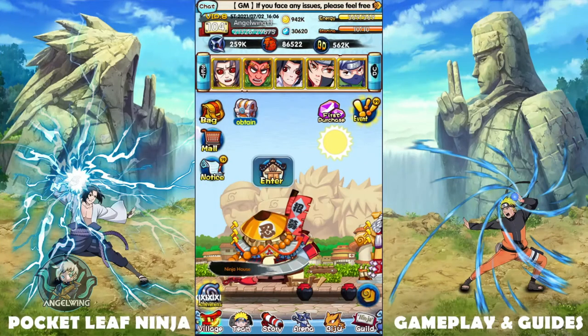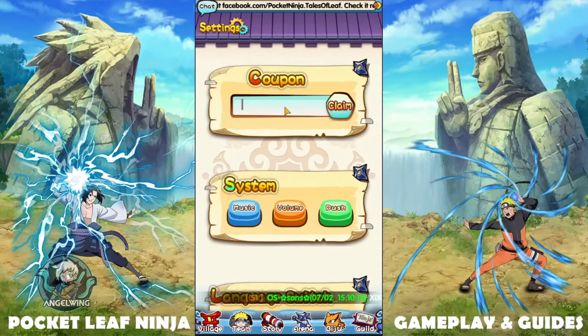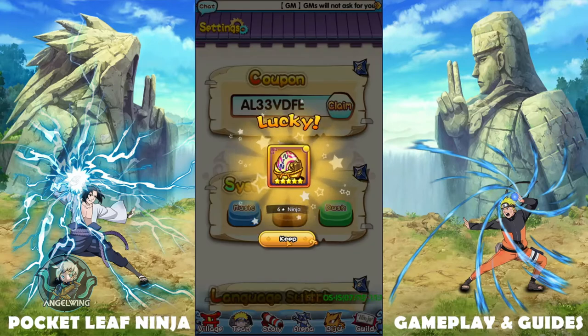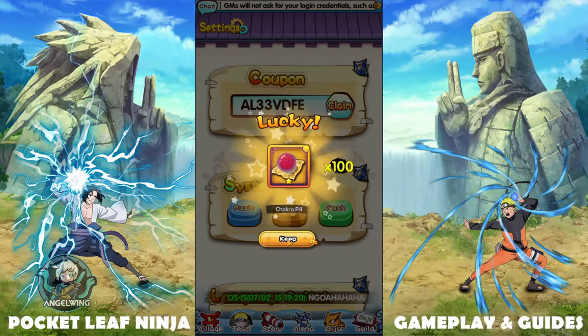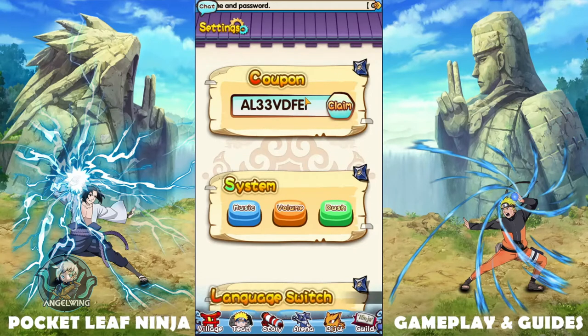Hello guys and welcome back to the channel. Here we are again with another weekly code for Pocket Leaf Ninja. I'll start as always by giving you this week's code, which is AL33VDFE. It will be available for the next two days, so be sure to claim it before the 4th of July.